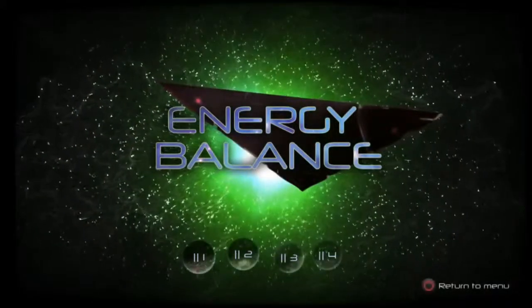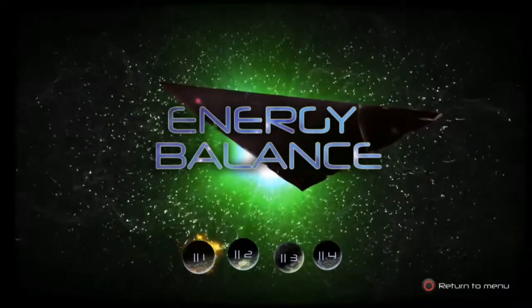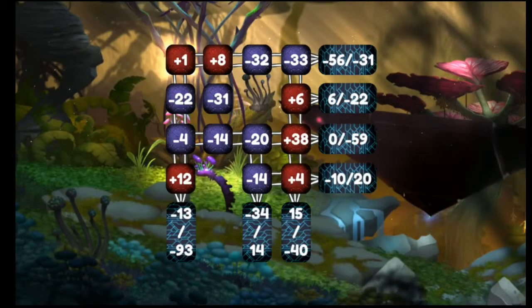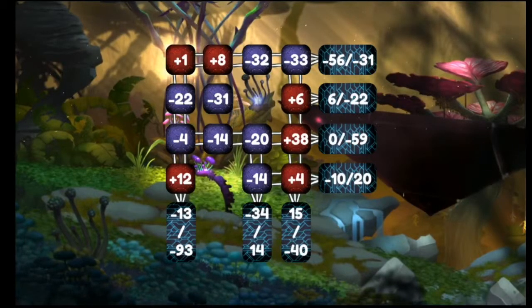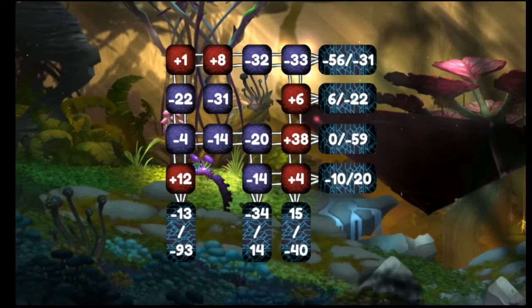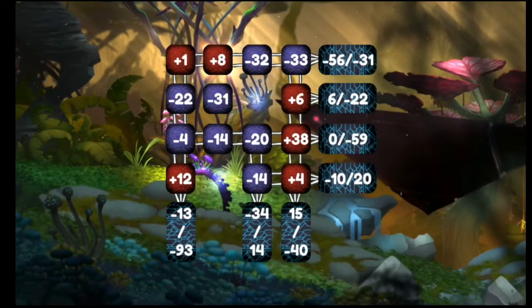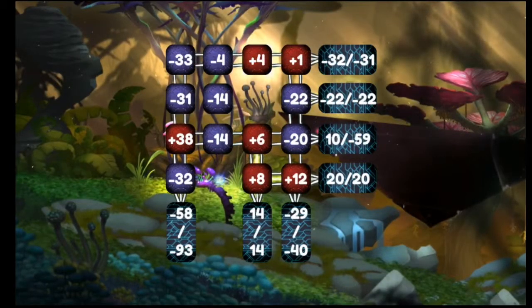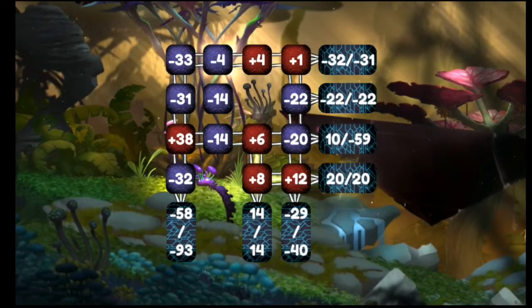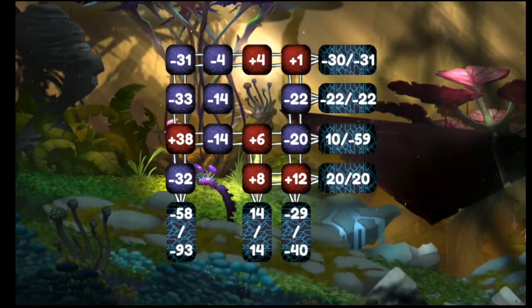In Hardcore Mode, there are only four levels, but they actually start using double numbers. As you can see here, we've got 31s, 33, negative 31, and so forth. You have to make sure each of those numbers are what your sum is — that's what you have to get for each of them.